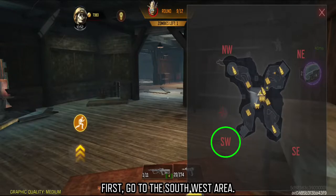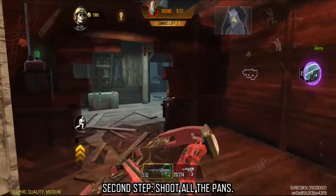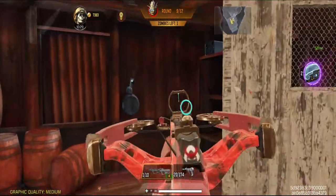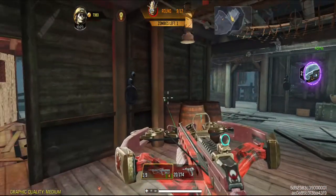First, go to the south west area. Second step: shoot all the pans. All pans can only be found in the south west corner of this room. Make sure you shoot each one to be counted so you don't have to do it again.